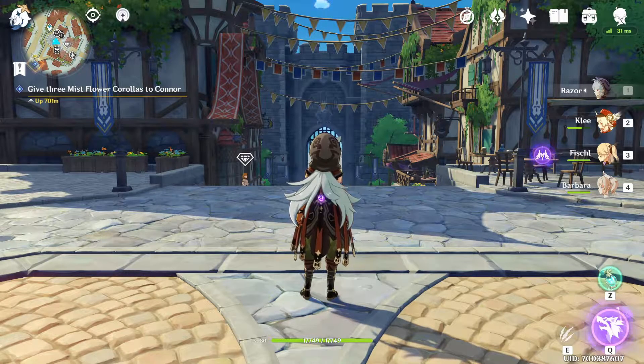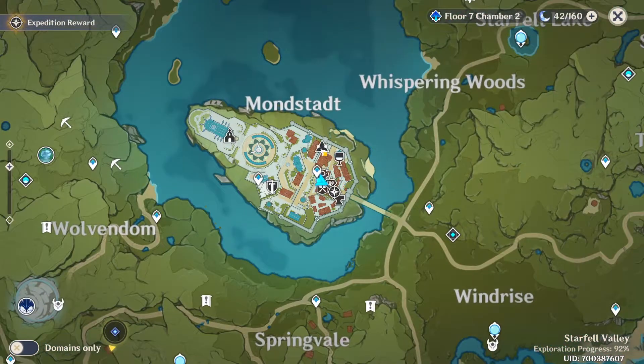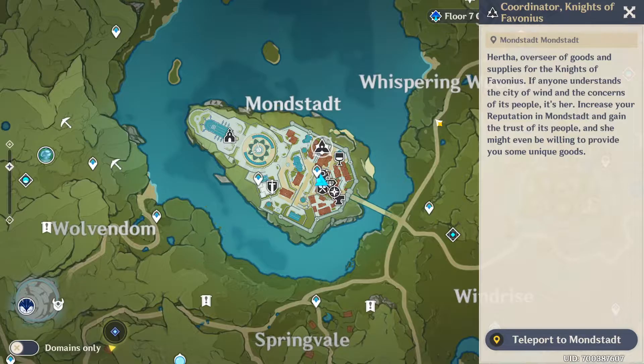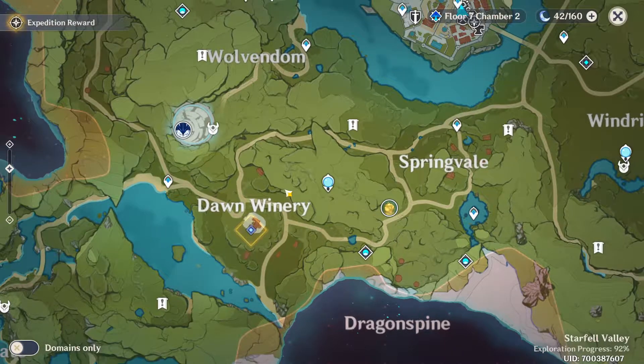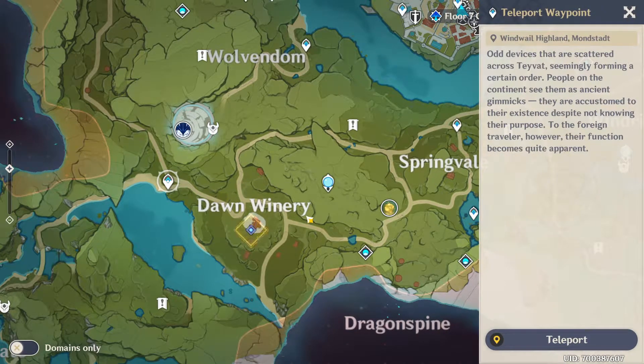This quest is one of the ones we get weekly, always from over here. If we go into Mondstadt, this is the place we can get it from. Connor is located at Dawn Winery, so we can either teleport to the Statue of the Seven or to this teleport waypoint over here.